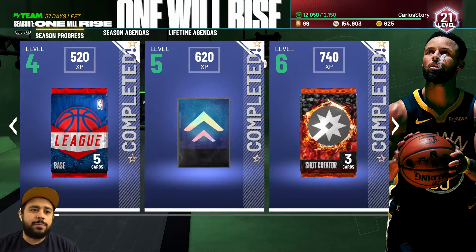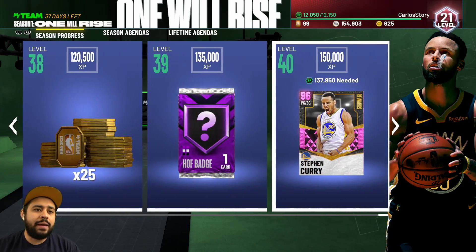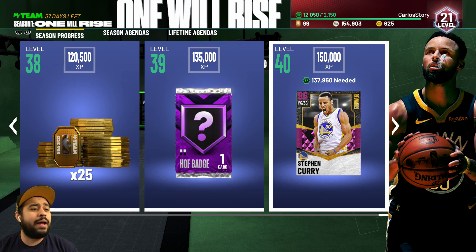Obviously season one has all these prizes here, all of which are really good. Eventually you end up getting the Pink Diamond Steph Curry at level 40, and that's going to take 150,000 experience.